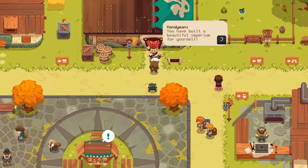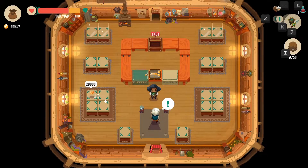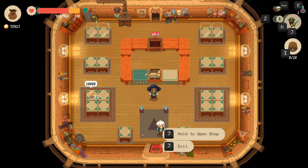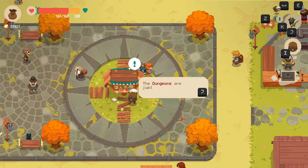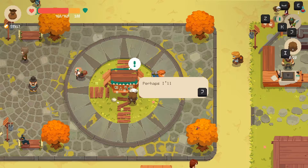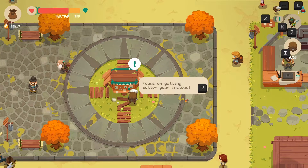'You have built a beautiful imperium for yourself.' Nice. Let's see what it is now. It's huge! Because now that we have so much stuff, it'll be good to be able to put so much stuff out. Perhaps I'll take a couple days off diving and focus on getting better gear instead.